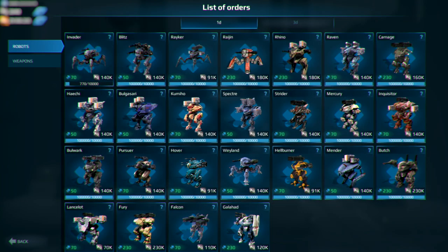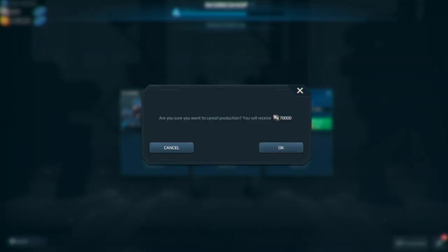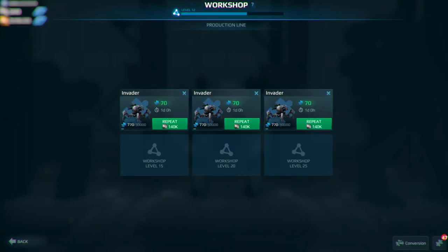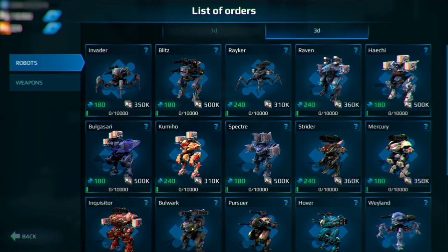As a bonus, we remade the whole Workshop UI. It is now more convenient and clear. Ordering wrong components is much less likely now. And even if that happened, you can cancel the order. Also, instead of many various packs, you select between just one and three day orders.